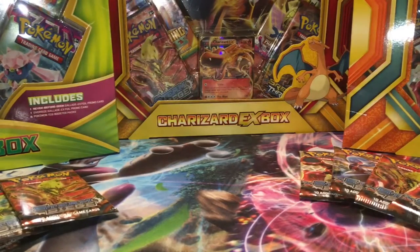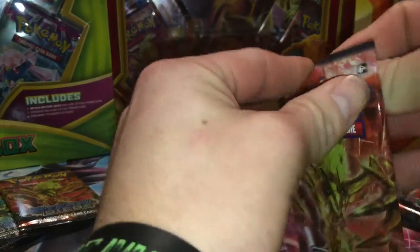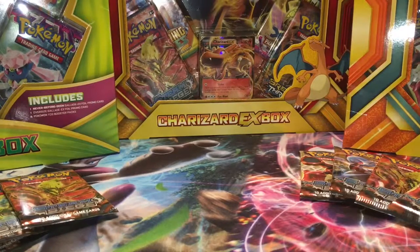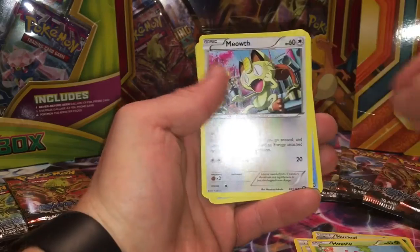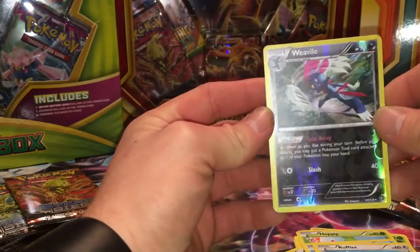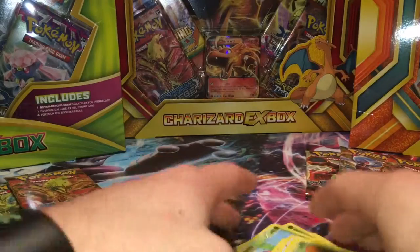Go ahead and open yours. I'm gonna start with this one here, let's see what I get. Should have a difficult time gripping this apart, excuse me for one second. The first one's Gardevoir Spirit Link, second was Nuzleaf, Claw Fossil, Anorith, Hoppip, Meowth, Clauncher, Shellos, Rufflet. There you go. I think we're tying right now.